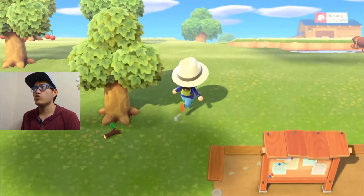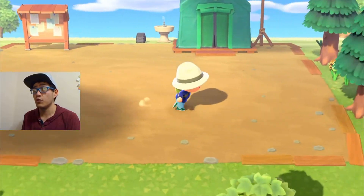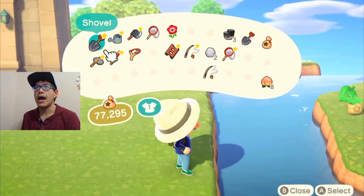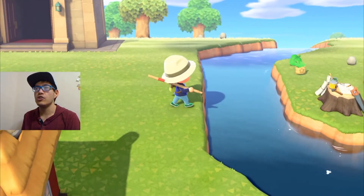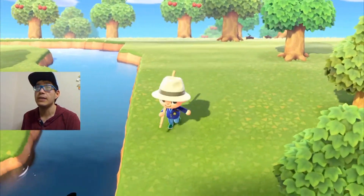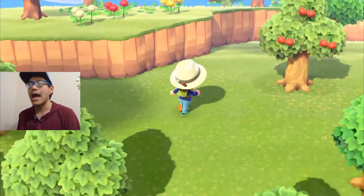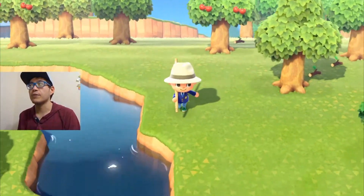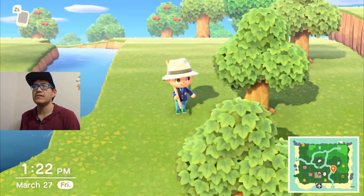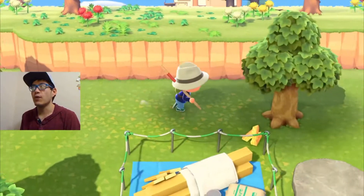Another big key difference between this and other Animal Crossings is they added crafting and breakable items. Your standard tools — fishing rod, net, shovel, axe — all break over time, but there are different durabilities and different types you can build to be stronger. Nintendo actually mentioned in an interview that they made breakable items to ensure players always have something to do — when something breaks you just go to a crafting table and make a new one.